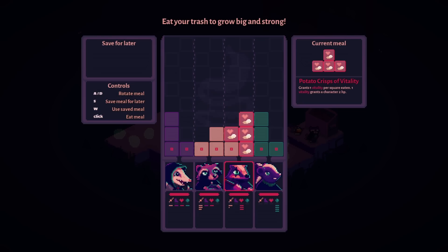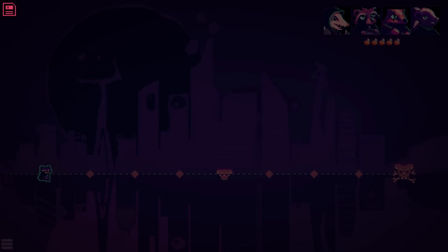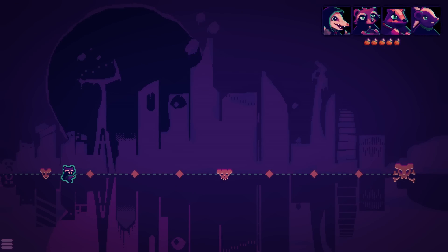Vitality — one vitality grants two HP. And then if the badger is going to be our tank... oh, what's that tetromino shape? What happens? Oh, oh — interesting, very interesting!